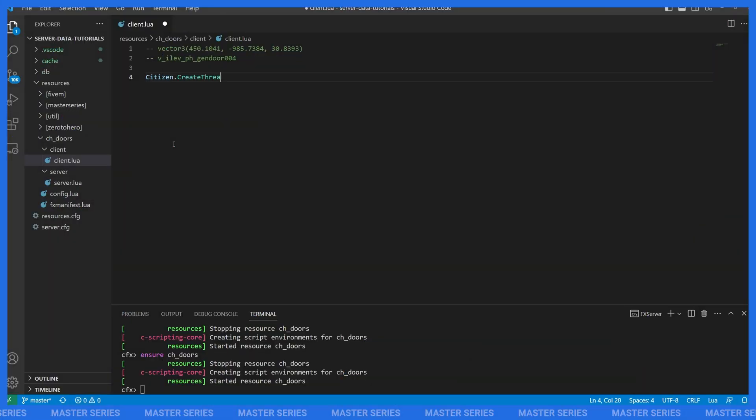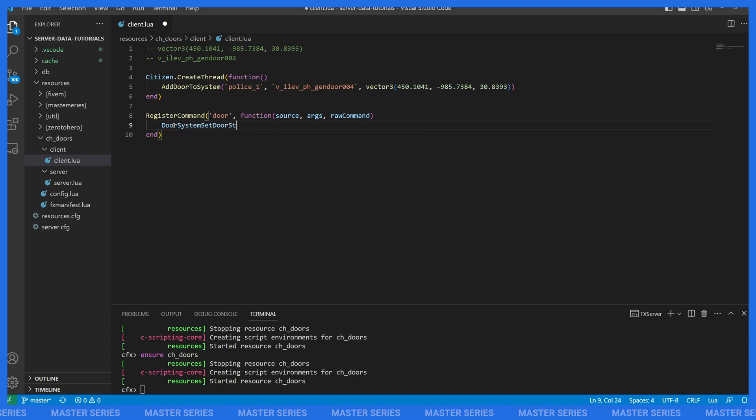Let's dive into the code. In a thread I'm going to call AddDoorToSystem. For my hash I'm calling it police_one — note that I'm using backticks to turn this into a hash automatically. The second parameter is the model hash, also wrapped in backticks. The third, fourth, and fifth parameters are the coordinates — if we pass in a vector3, FiveM will unpack it for us. That's all we need to register our door. For locking I'll create a command called 'door', and inside call DoorSystemSetDoorState with our hash and the first argument converted to a number — so /door 0 unlocks and /door 1 locks.